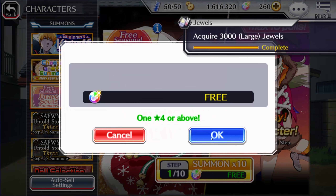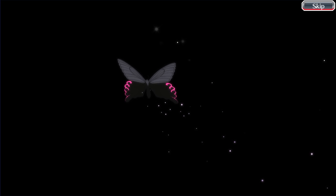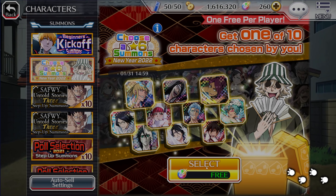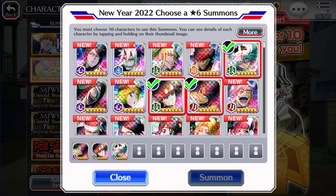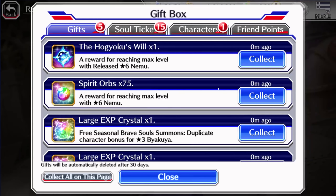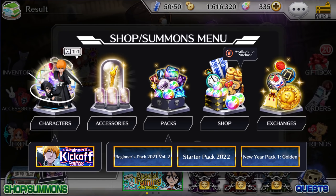The first thing you want to do is the first free seasonal Brave Souls multi. You don't really care what you get here, but if you get a five-star it's just an added bonus. You then want to do the choose-a-six-star summon, where you pick ten six-star characters and get one randomly from those ten. Once you get that character, they will come out at max level 200, so you will have 75 orbs waiting in your gift box. Go and collect that, and at this point you'll have access to 335 orbs.